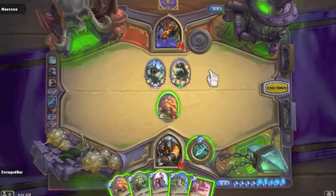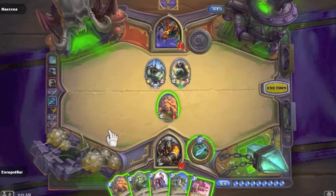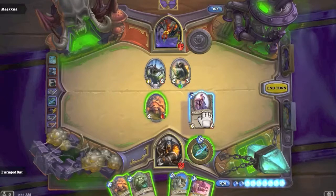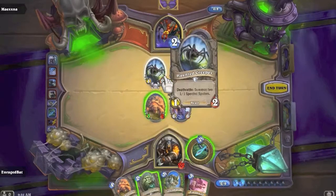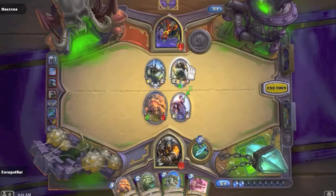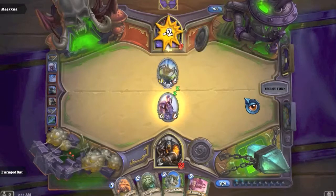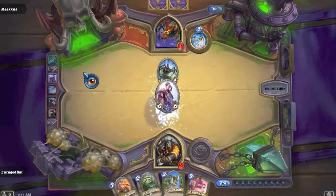Actually I don't think I want to kill that this turn, so let's play Stormwind Champion and silence that thing. It's not doing anything right now though, so we'll just send two into the face - he's down to 13. Oh, he web wraps again - every time! Another Haunted Creeper and an Acidic Swamp Ooze appear.